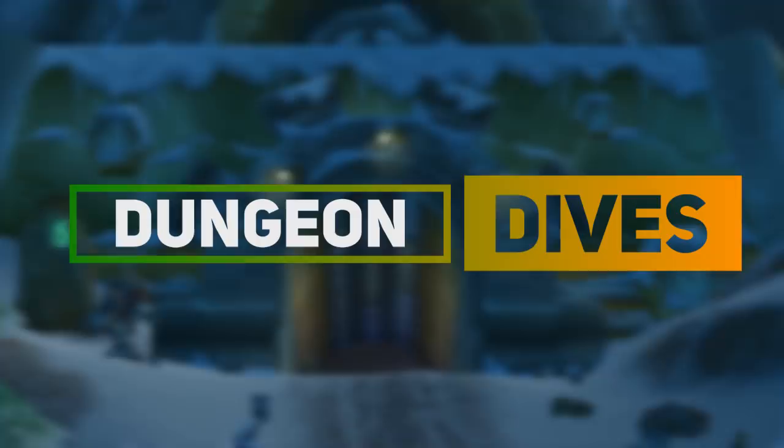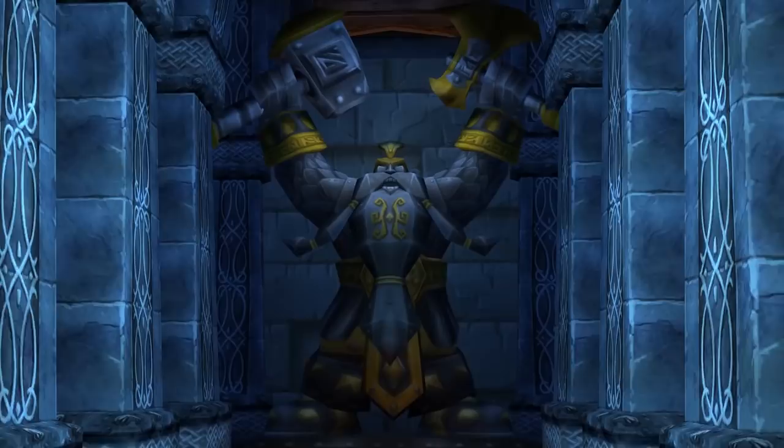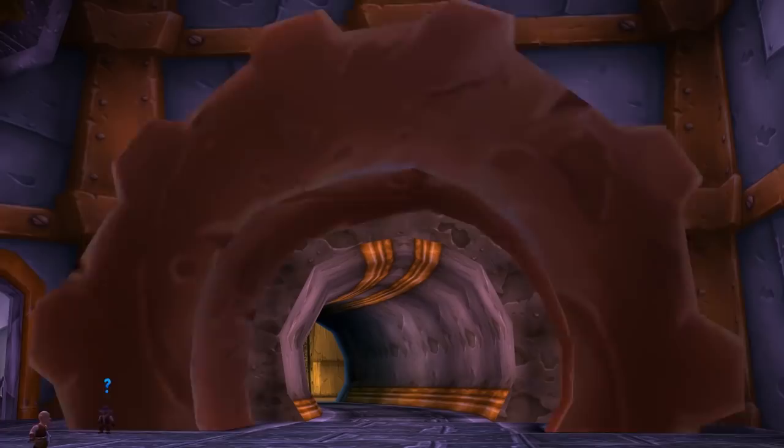Hello, all you tall ones, and welcome to Dungeon Dives! Let's get on our hazmat suits and prepare ourselves as we venture into Gnomeregan. First off, let's talk about the Alliance quests. In Stormwind, you can talk to this gnome in the Dwarven District to get the Gyro-Drillmatic Excavationator, which has you picking up items off the trash mobs within the instance. Head on over to Ironforge and make your way to Tinkertown for the majority of the quests.